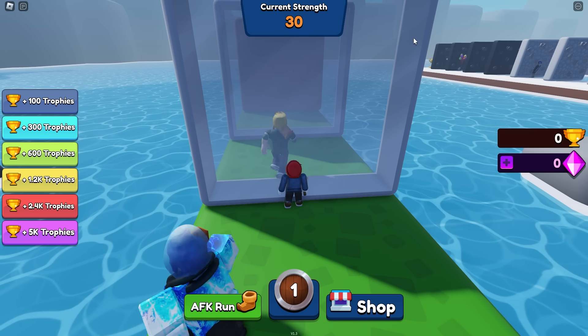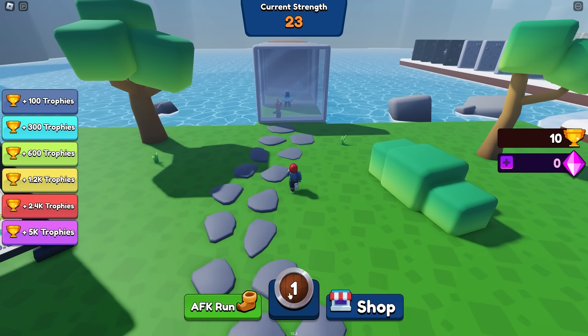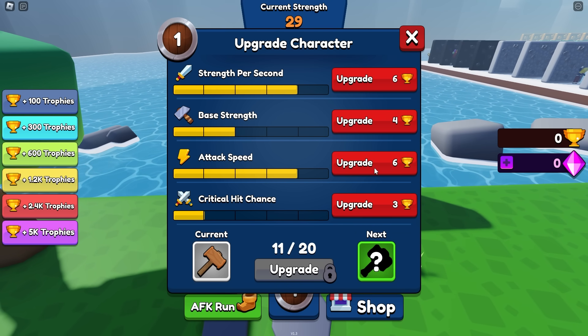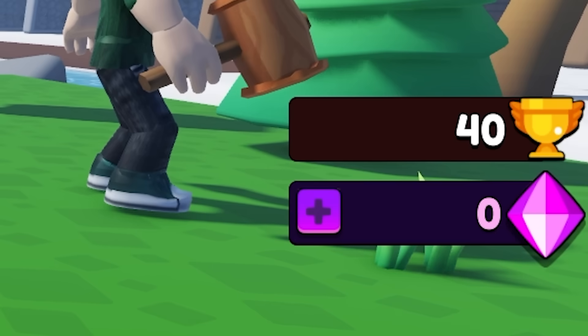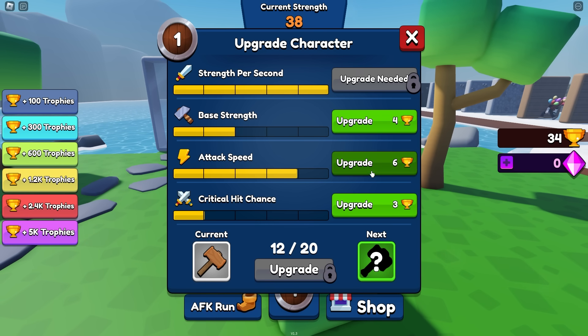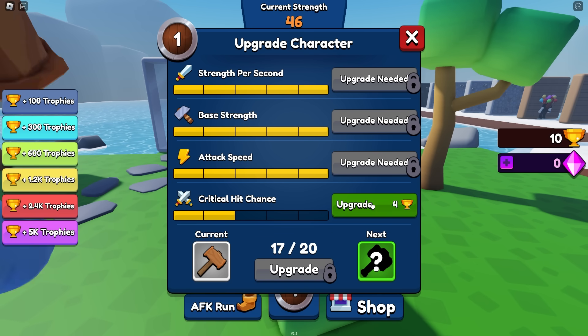Let's take more base strength, then I guess more attack speed. Between those two, we should be able to hammer these through even quicker. After grabbing that trophy we've got 10 to spend, and things are obviously going to get expensive. More strength per second and more attack speed. So after breaking the wall that time, we're left with 40 trophies — that means we can get some of the more expensive ones: strength per second, attack speed, base strength times two, times three, critical hit chance a few more times.